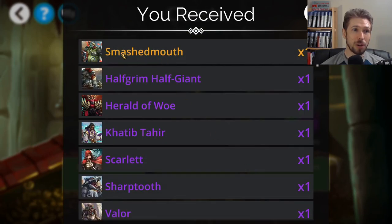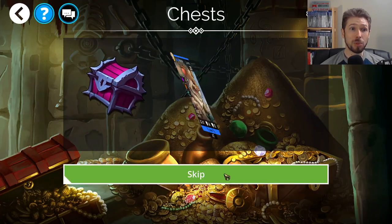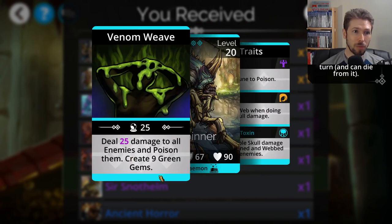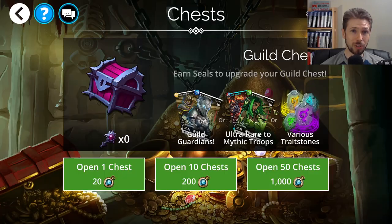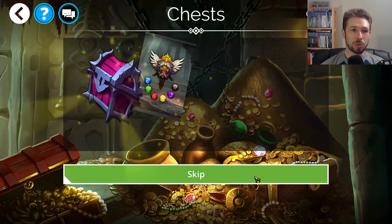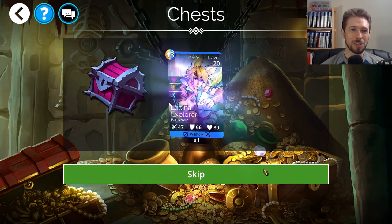We'll see if we get lucky. I got Smash Mouth — legendary goblin troop there. Web Spinner and Willow. Web Spinner is a great legendary troop, a little bit of a mana generator, does some damage to all enemies, poisons them, deals triple skull damage to poisoned and webbed enemies. I like using Web Spinner and you see it in a lot of teams. If you play PvP at all you're going to see Web Spinner in there.